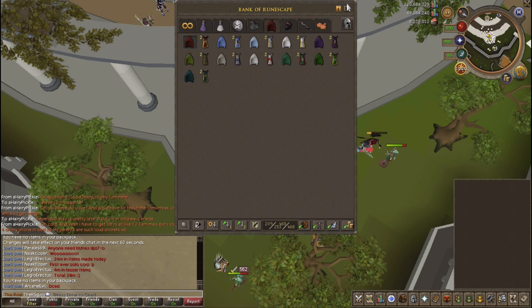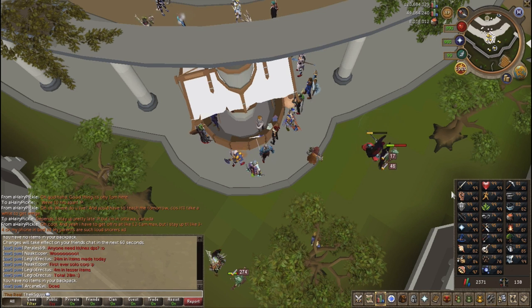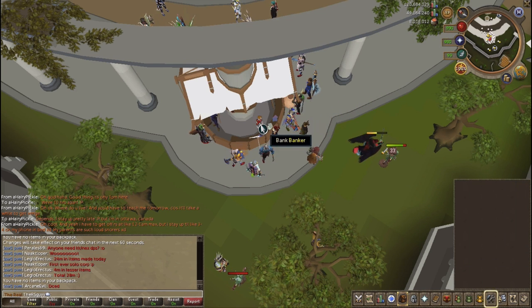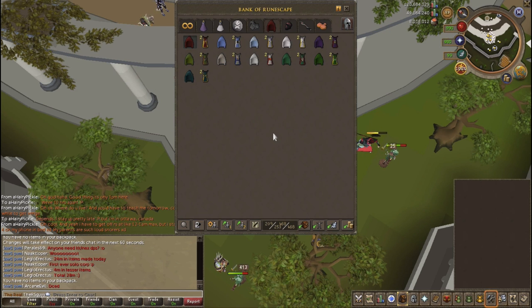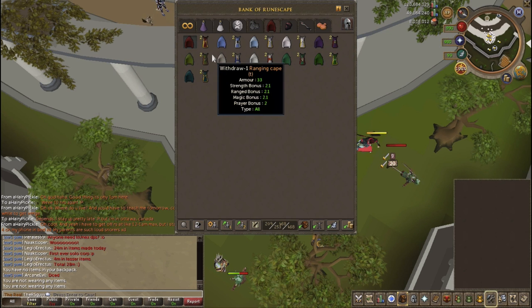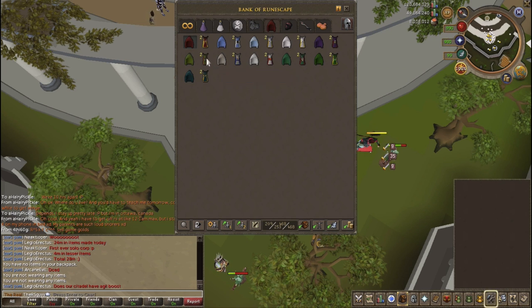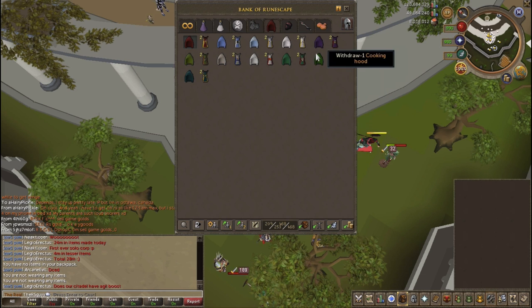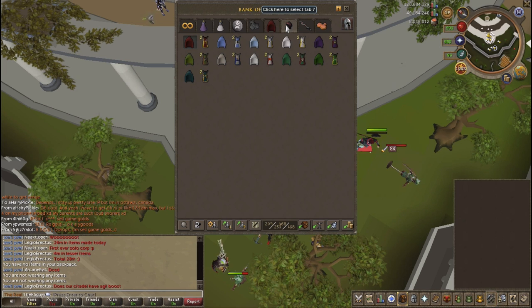Now these are all my skill capes — I have 11 skills at level 99. I've got all the combat ones including summoning and prayer, and also cooking, fletching, and herblore. I just got fletching last night, which is pretty cool. I dropped all my hoods for the first five or six capes, but recently I figured I'd make it look uniform, so I bought two capes each time. Each cape costs 100k, so that's about 2.2 mil total — pretty expensive.